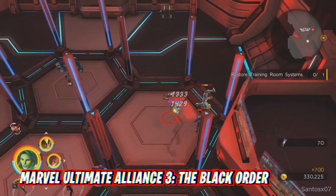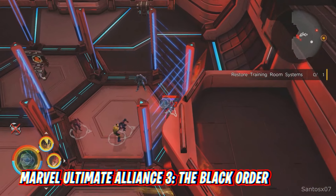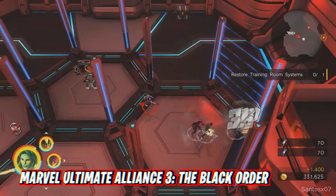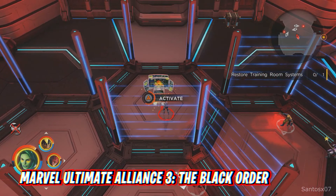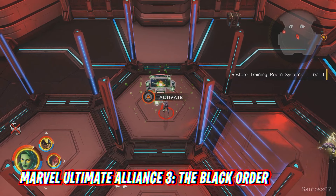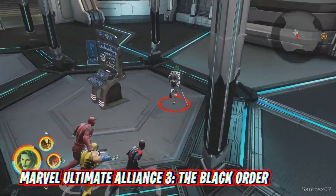Marvel Ultimate Alliance 3: The Black Order was a sequel that was a long time coming, and it was a surprise to see the series get revived on Switch exclusively. Like the rest of the series, players could take control of a cavalcade of Marvel heroes, from popular ones like Spider-Man to more obscure ones like Elsa Bloodstone. The game was set up a lot like a looter RPG akin to Diablo 3, but with a more streamlined series of RPG mechanics. It's the ultimate Marvel fan's dream — which is right there in the title — and it is best experienced with three other friends.